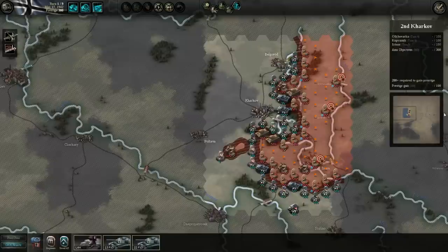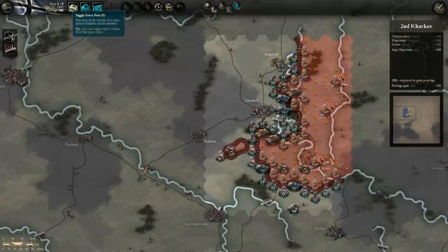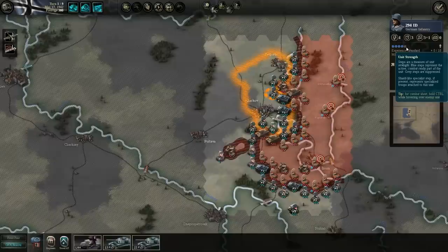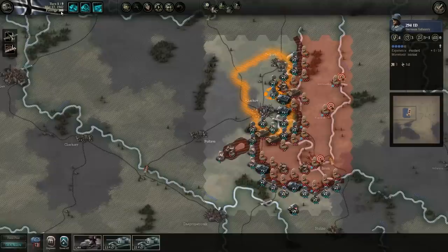There is a mini map that will show you basically a map overview. You can toggle the information sheet on and off, and you can toggle the bottom panel. The prestige, which I mentioned earlier, is basically an allowance of points that you earn and spend on bringing more units or resupplying units that are already damaged onto the battlefield. Each different kind of unit costs a certain amount of prestige to resupply and add the pips back.